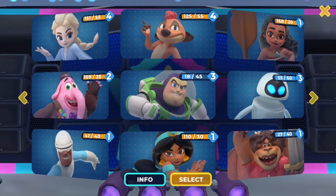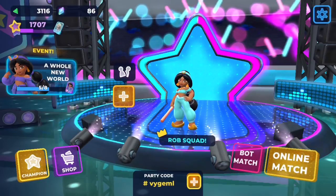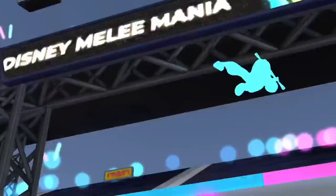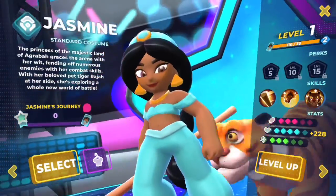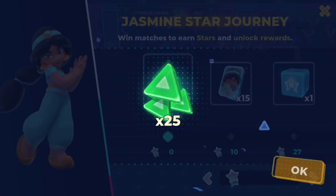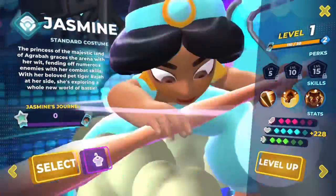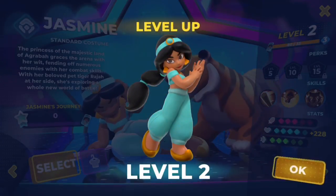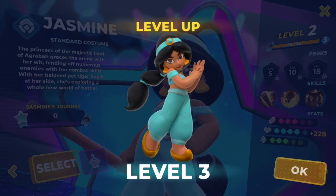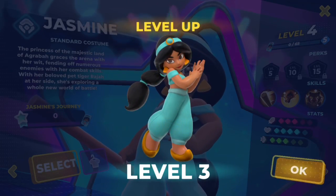Hello everybody, today I'm back with some more Disney Mirrorverse and we're gonna be playing as Jasmine. We're about to complete the Whole New World event which will unlock all of her costumes. Let's just do the basic stuff with Jasmine here real quick — I've got her at level four.